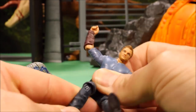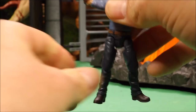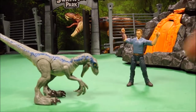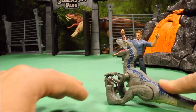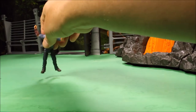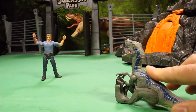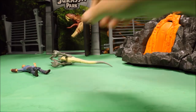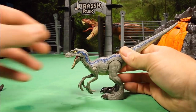His knees bend so he could sit in vehicles really nicely. And then we have Velociraptor Blue. This is one of the ones with the springing action. You could lift his head up, pull him back, and push it down right there — bam! You could have Owen there and have Velociraptor Blue jump right onto Owen and take Owen down. This Velociraptor Blue is really awesome.